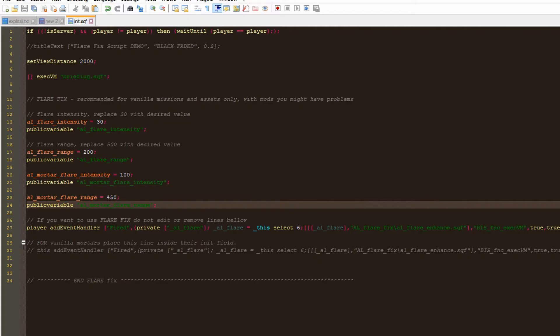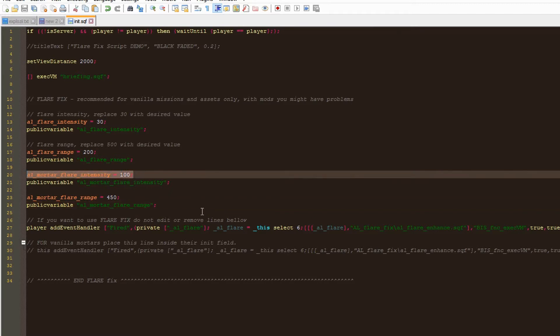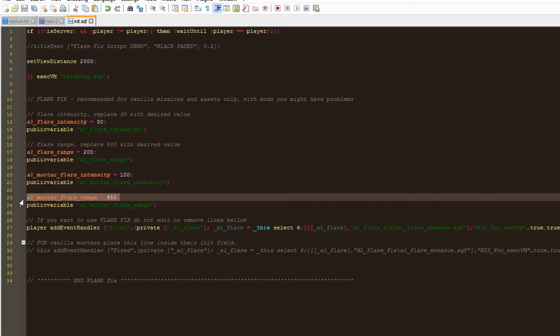Open the .sqf file and notice two new variables: `mortar_flare_intensity` — tweaking this will alter the brightness of the mortar flare — and `mortar_flare_range`, which sets the area affected by the flare's light.